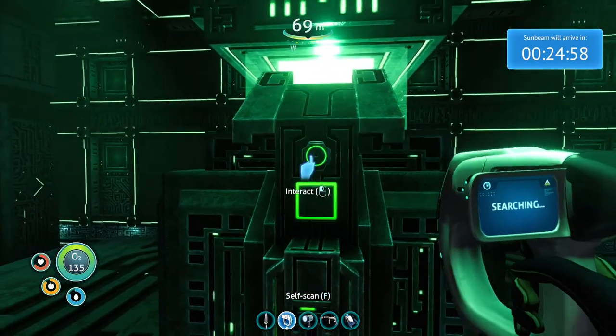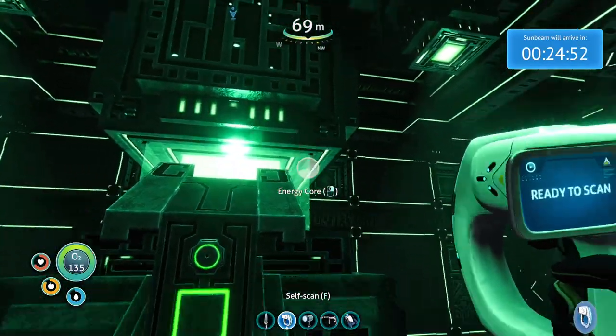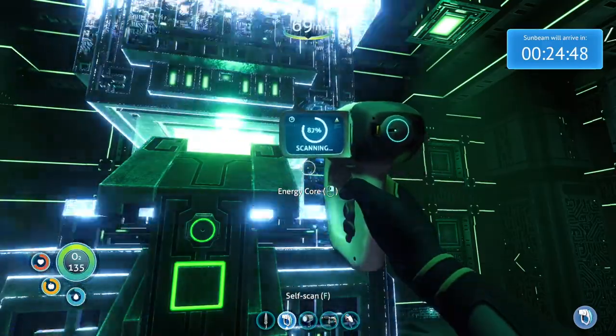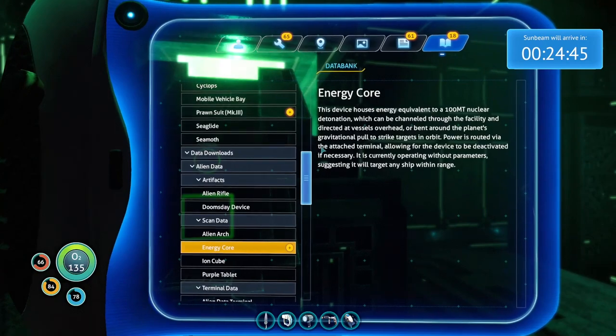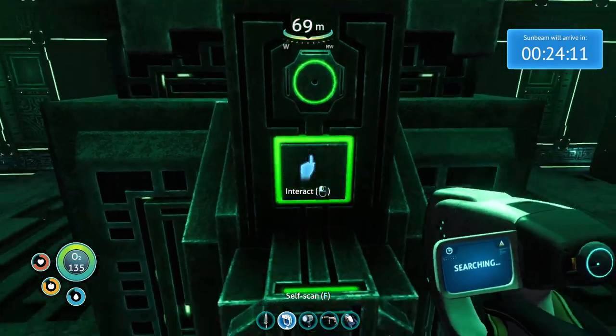Interact. Energy core - energy equivalent to 100 MT - megaton nuclear detonation. Everything's just boom. Which can be channeled through the facility and directed at vessels overhead, or bent around the planet's gravitational pull to strike targets in orbit. That doesn't sound good for our Sunbeam that's arriving in 24 minutes. Power is routed via the attached terminal, allowing the device to be deactivated if necessary. It's currently operating without parameters, suggesting it will target any ship within range. Is that an off button?